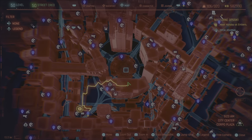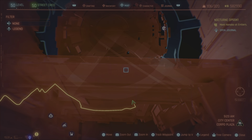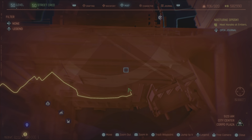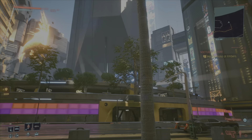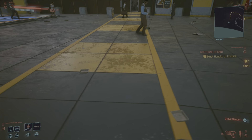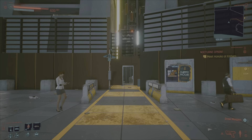For number 18, you can literally just run across the glass. You're going to jump down to the street and run across the street right here. That area is where we were at, and you should see this yellow crosswalk line. Just go straight to that gate.